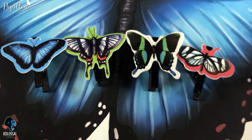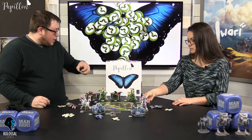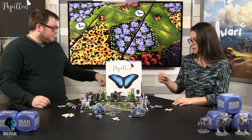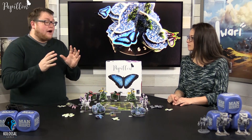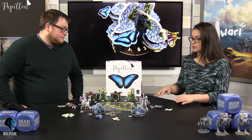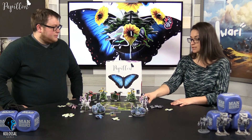Once everyone has placed all their butterflies, you look at what's left, remove all the tiles that were not drawn, and replace the gnome with a new gnome — which is also your round tracker. You continue doing that with everyone taking tiles, building out their tableau, closing off different patches of flowers, and trying to get those caterpillars, which are important to bid in turn order.